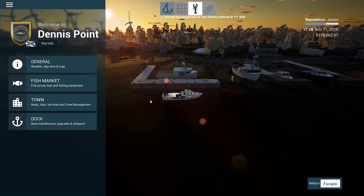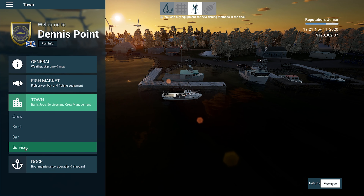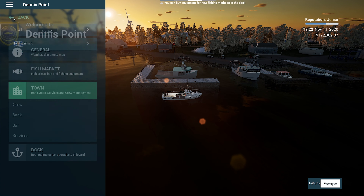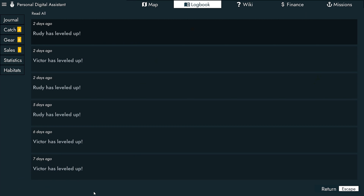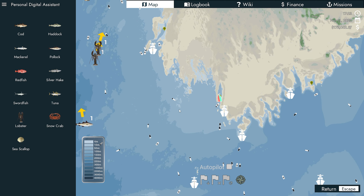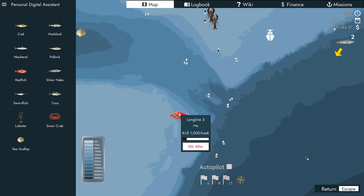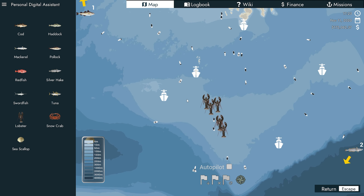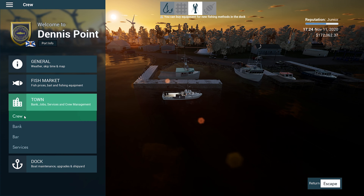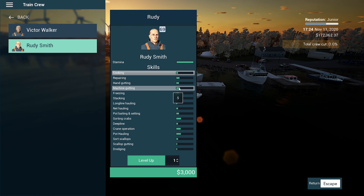Not as good as what we got before with lobster, but it's a lot easier, a lot better. Let's go to the bar — any tips? Pollock, Silver Hake. We definitely want to go do some Pollock fishing now. The Pollock is just over here. Let's go to the crew house — Rudy come back. Let's go train Rudy in gutting — get him all the way... that's another 145 thousand. I don't think I want to get him too high; level 10 is going to be pretty good.